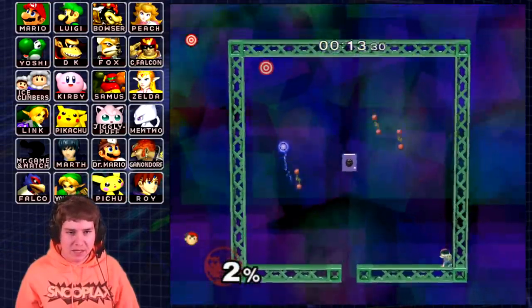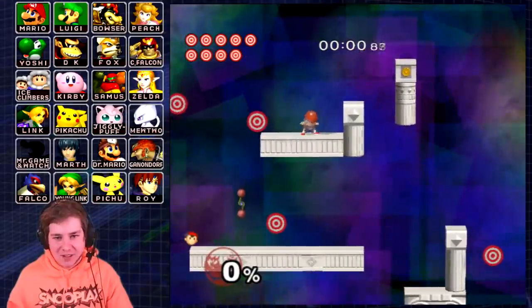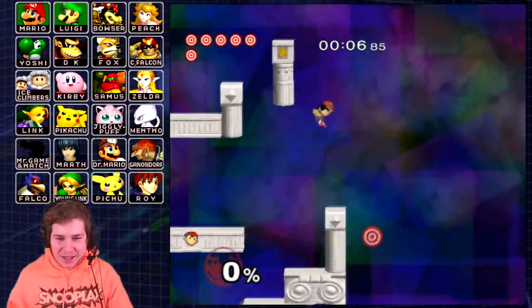Alright, now we should just be able to Up B to get this last target, and we're good! I honestly wish Lucas was a clone character in this game, just so I could have another episode where I get Up B like this.